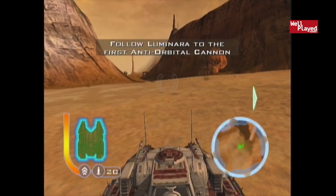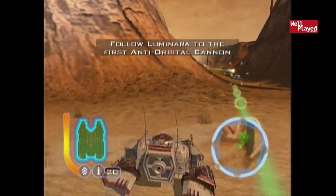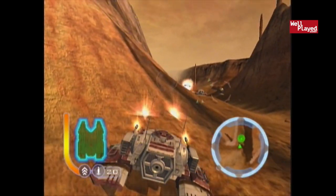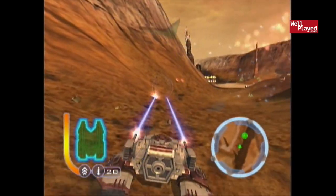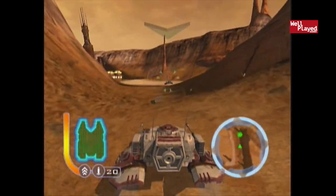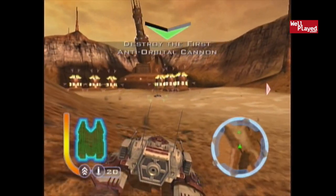This is the planet where the droid factories were, I believe. Oh, we're in a Republic tank right now — A to fire. I believe these are the Geonosian troops or something like that. These are little tank cannons that they run around with. Wait, are we not supposed to fire at our own guy? That's the other tank? I didn't realize these move that fast.